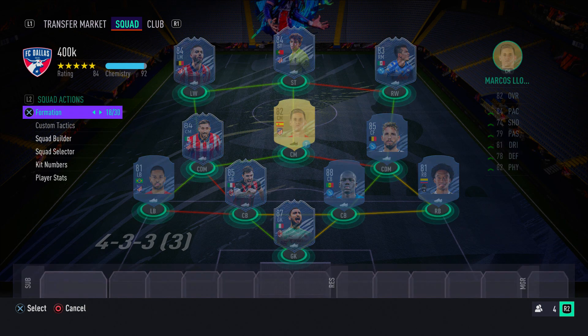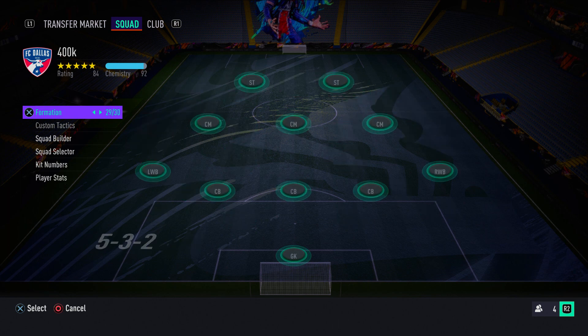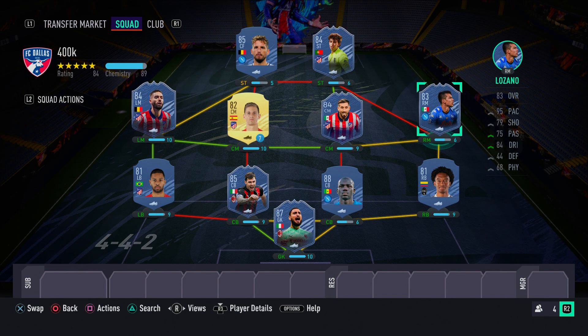Now I'll show you the formation to switch to in-game: the 4-4-2. I love this formation in FIFA 21. You want Joao Felix and Dries Mertens in the striker spots, Lozano on the right, Carrasco on the left, and Llorente and Herrera as the two center mids. Set this up through custom tactic presets. This 400k team is going to destroy your opponents in FUT Champions. Leave a like, subscribe, turn on post notifications — it's been your boy RB Plays, peace out!